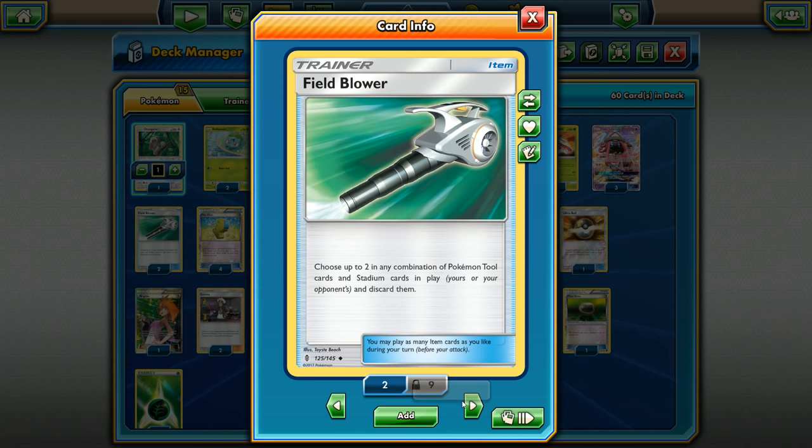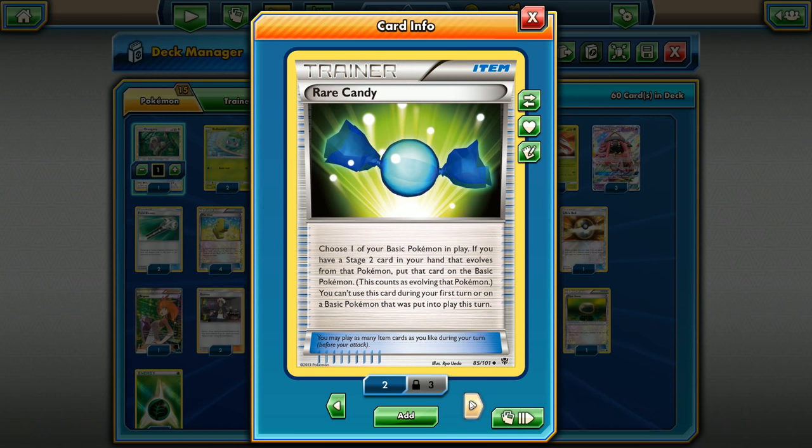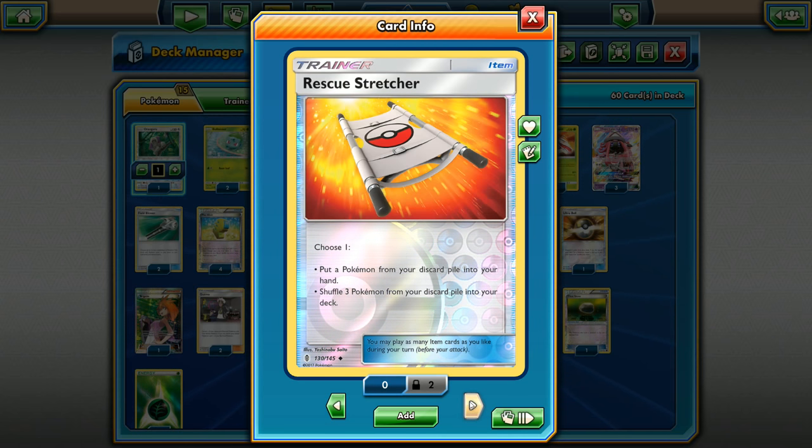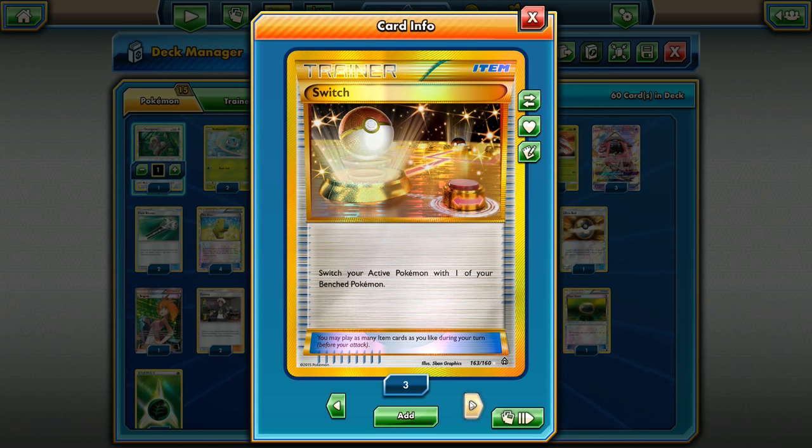For items we have two Field Blower — Garbotoxin really shuts down our ability to ramp up those high numbers, so we want to knock off Floatstones whenever possible. We have four Max Elixir just to speed up the deck, three Rare Candy to go into Venusaur since we don't want to take three turns to evolve into a Stage 2. We have one Rescue Stretcher, one Super Rod since we run 12 basic energy, so Super Rod will be helpful there.